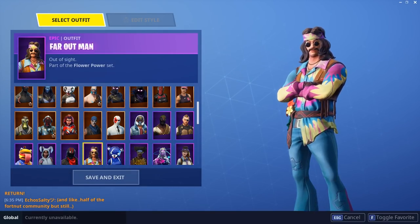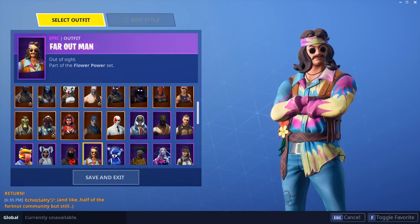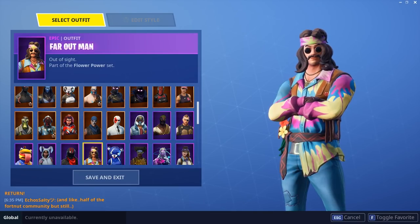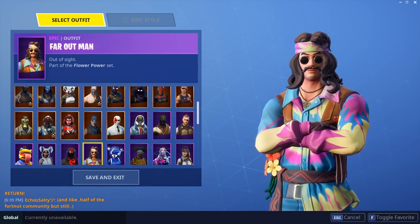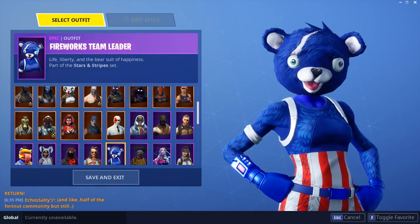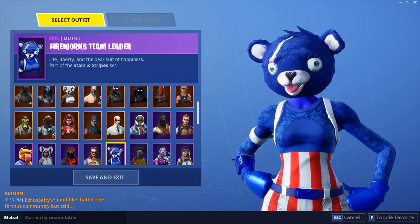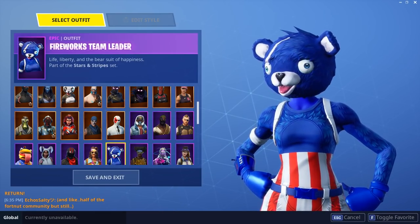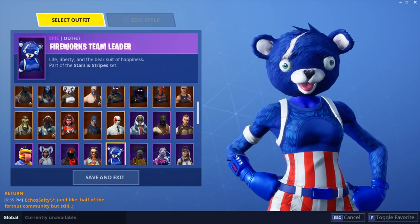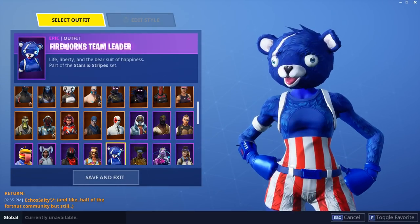Far Out — I know a lot of people don't like this skin either, but I do because it's a really creative skin. I don't like Dream Flower — I don't think that skin looked that great. If they picked a different character model maybe it would have looked better, but with this one it looks a lot better. Fireworks Team Leader — I had this when it came out for the Fourth of July, but it came back recently and kind of lost its rarity. It's an epic for a reason — people aren't going to pay 2000 V-Bucks for a Panda Team Leader recolor. I think they made it epic for that reason.